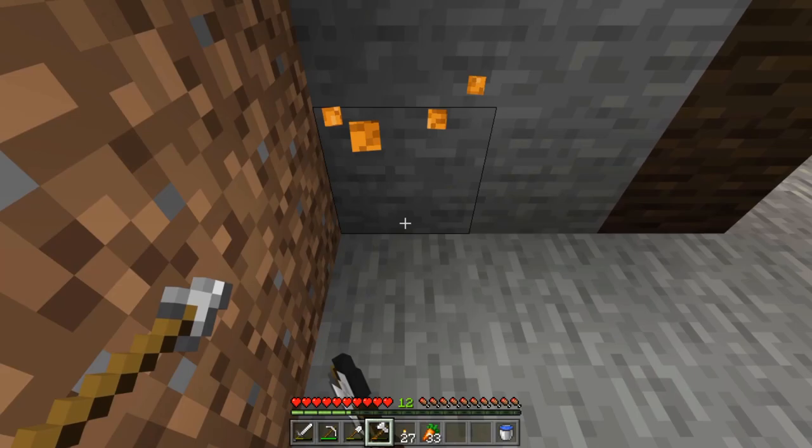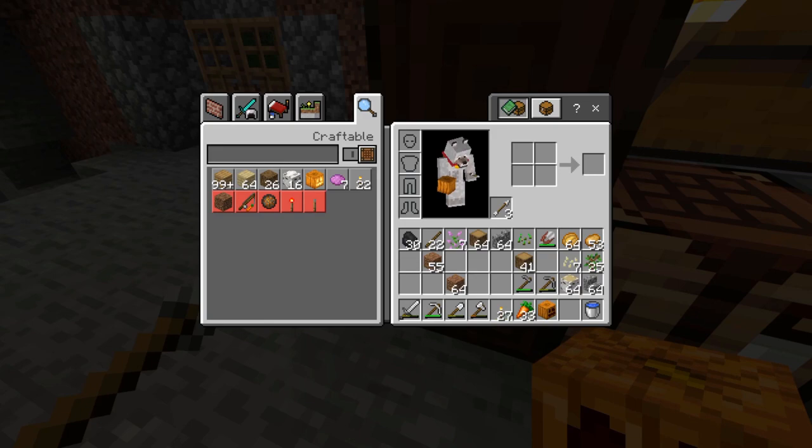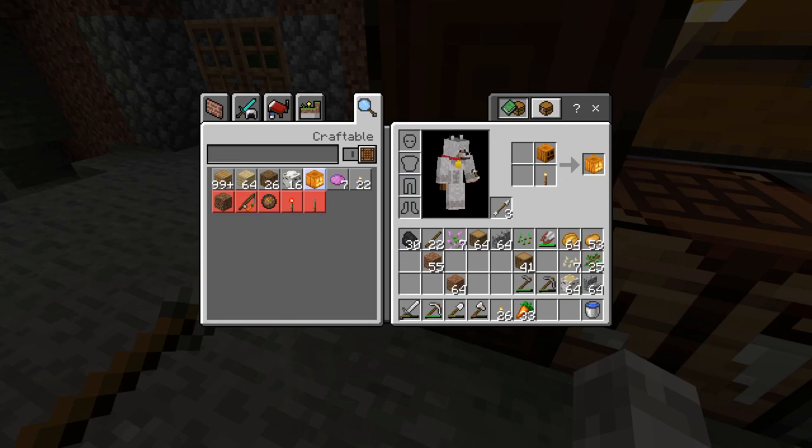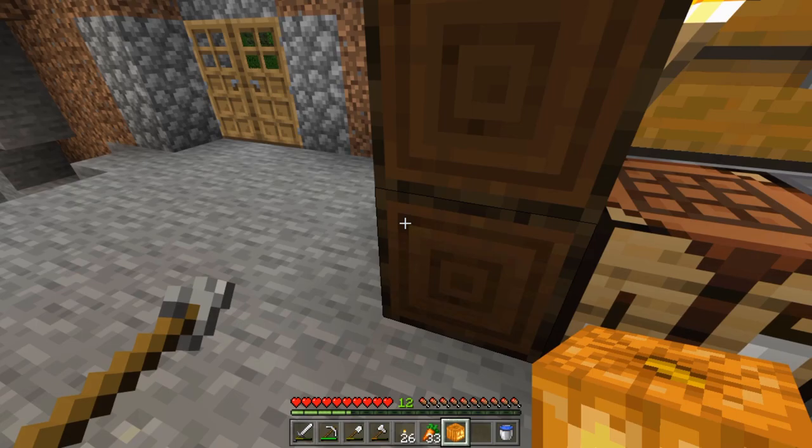As you can see I've now got a carved pumpkin here. I'm going to go ahead and mine it, and then you want to craft this into a jack-o'-lantern. For this crafting recipe you'll need a torch and a carved pumpkin. Place the torch somewhere in your crafting grid — either in your inventory or in a crafting table — and place the carved pumpkin on top of that, and as you can see it will create a jack-o'-lantern.